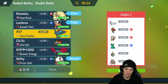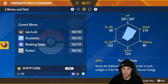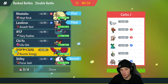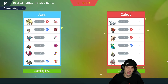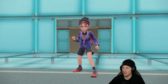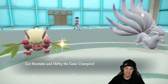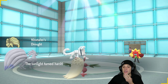Going Landorus and Roaring Moon in the back. Fluttermane with Booster Energy will probably boost into attack. I think I should just set up Tailwind with Shiftree. They end up going into both of their leads. I do have Wind Rider so I can't get hit by Heat Waves, but Ivy Cudgel is a different story. I'm thinking of hard swapping Ninetales into Landorus and maybe setting up Tailwind.